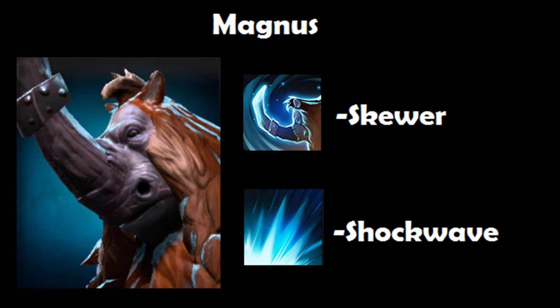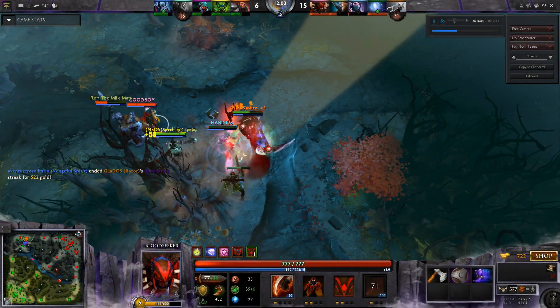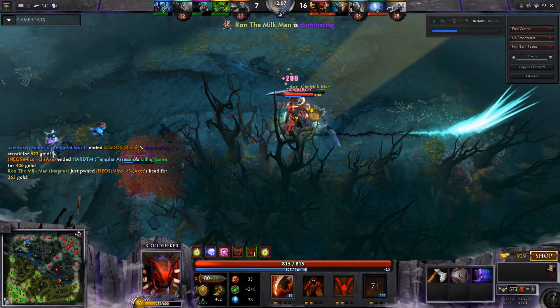Lastly, there's Magnus. Magnus's Skewer, particularly with its long range, and Shockwave make him an excellent hero to combo with for Bloodseeker. Here is the target — Rupture has been used, and now with the Skewer he takes damage and dies. Great kill.